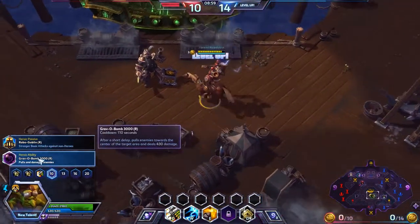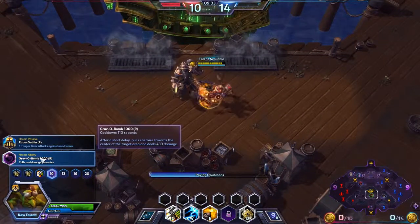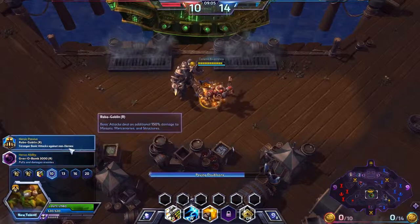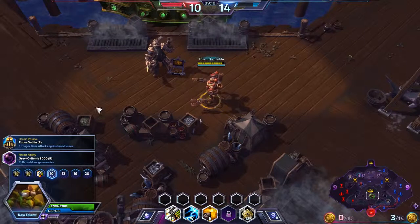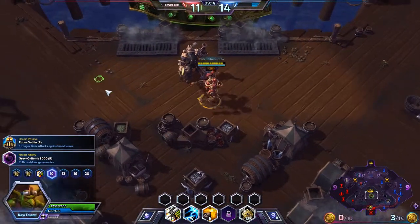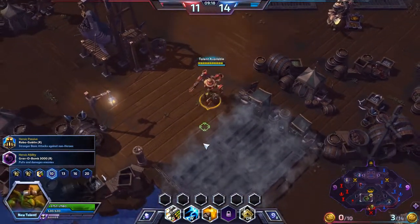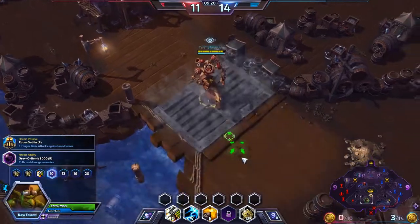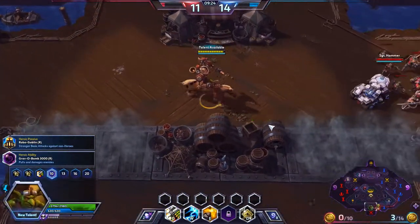Then there's Grav-o-Bomb, which places a bomb with a wide AOE. After a few seconds it explodes and pulls everybody in and damages them as well. It does a little bit of damage, not too much, but it's the pulling part that's important. So it's actually an excellent crowd control ability.